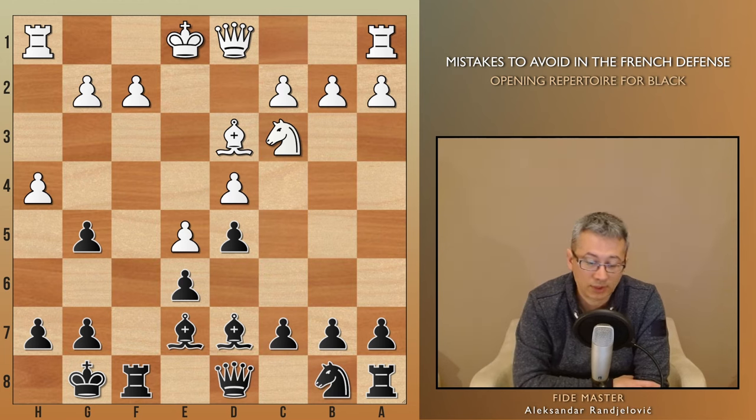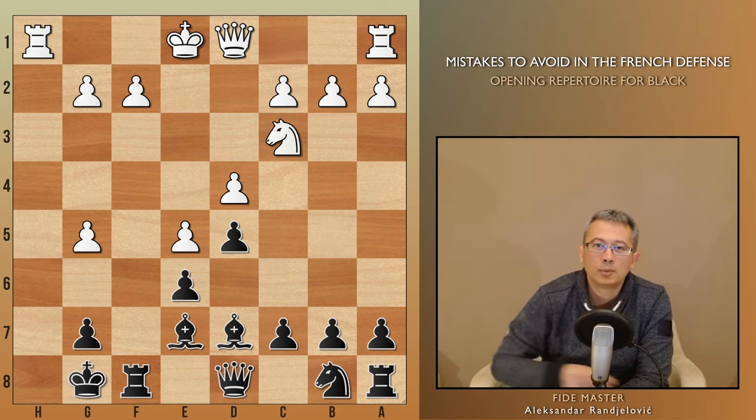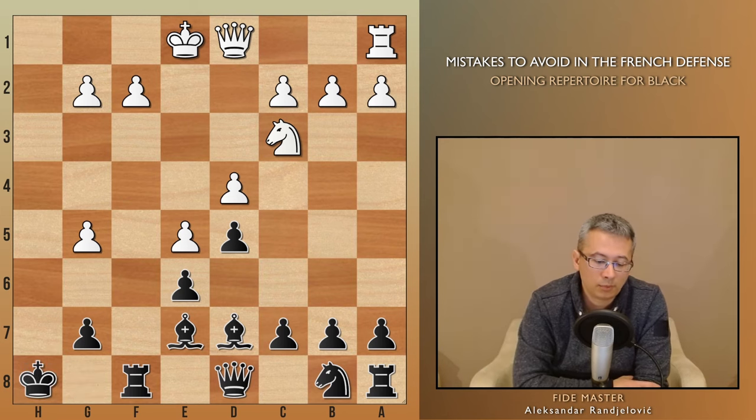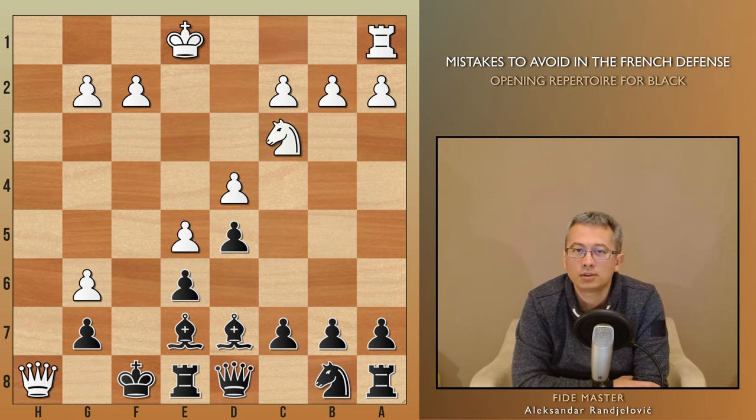It begins with, once again, bishop takes h7, then pawn takes g5 — a position you may have encountered in online chess puzzles. There is mate in five: the first move is rook h8 check, gaining a tempo for our queen to get to h5, then g6, queen h7, and queen h8 checkmate.